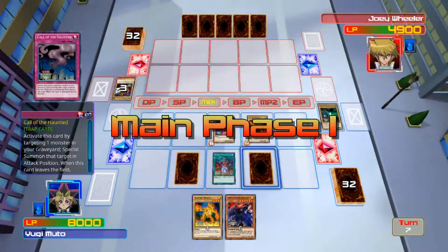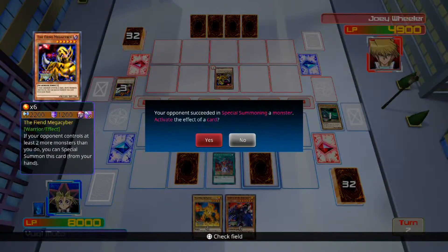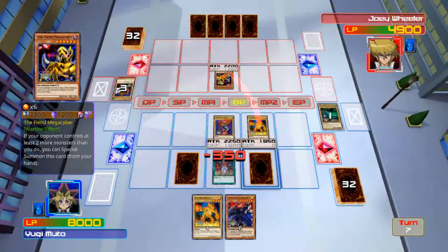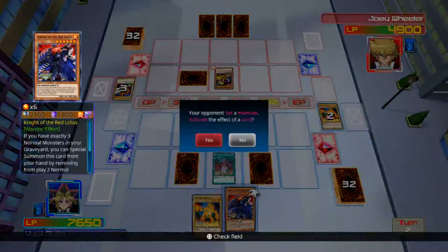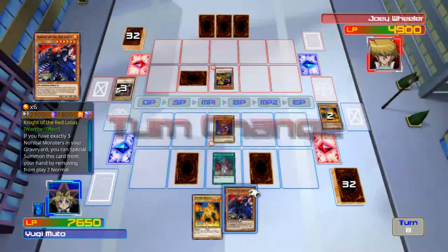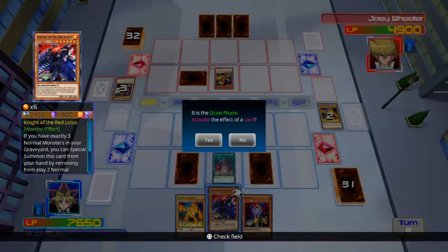I'm at 4900. Let me try to skip through these screens as fast as I can, they're a little annoying. It wants me to activate Call of the Haunted — oh, Fiend Mega Cyber! That's a good card. There goes my Impachi, but no worries. Now I've got two or three monsters in the graveyard — I'll have to check. Oh, Copycat!